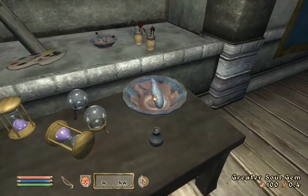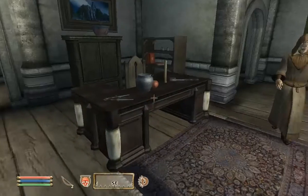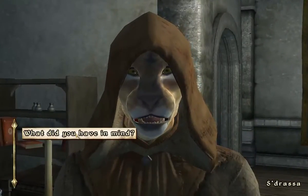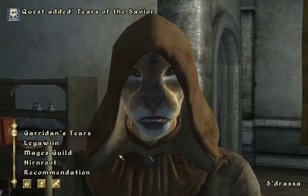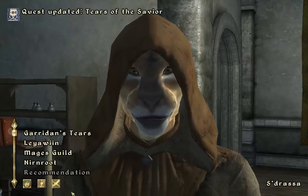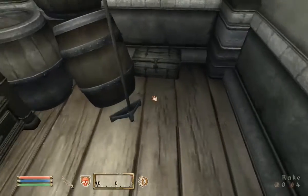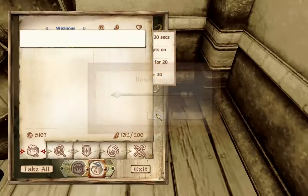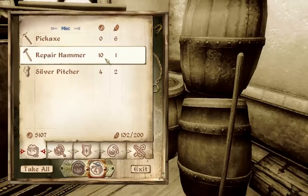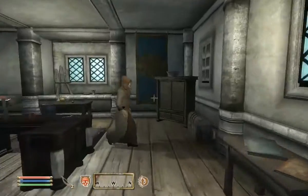That display case needs a key. Steal this greater soul gem — surprised people just keep stuff like that lying around. Oh, is he going to give me a quest? Cool, I wasn't even looking for a quest from him but I got one. Obviously I'm not going to be doing that quest right now, but in the future... Skooma. Skooma, if you don't know, is I believe the strongest drug in the land of Cyrodiil.